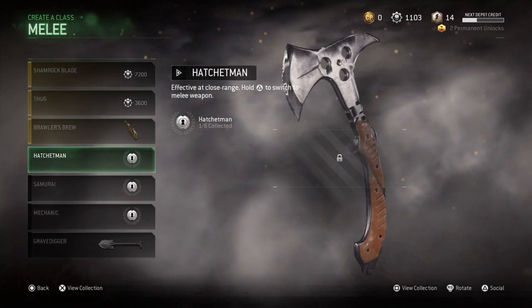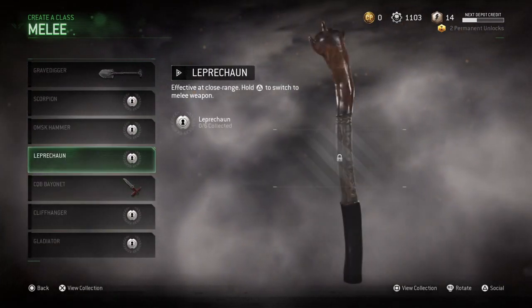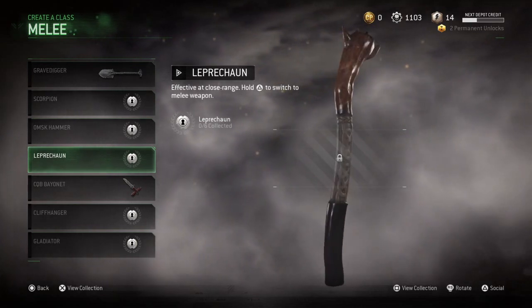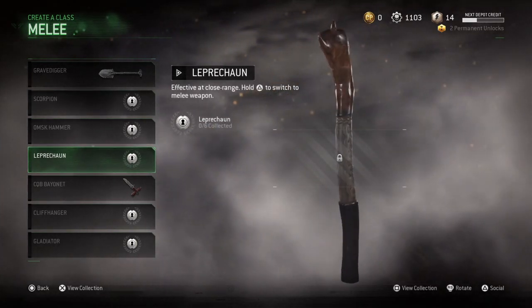These are all — I believe these are all old weapons. Wait — the leprechaun. This is my first time seeing this. So yeah, we do have a couple new weapons here. The leprechaun — that's kind of cool.